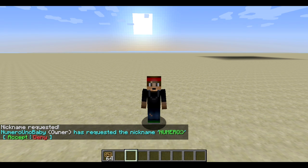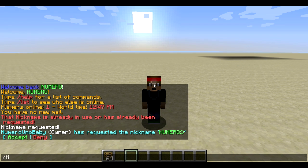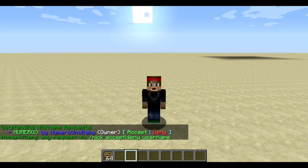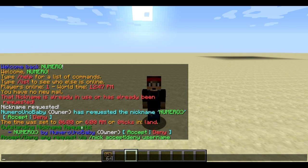As a staff member, you'll receive a notification that this player wants that nickname. A really cool feature of this plugin is you can accept or deny it right in the chat with a simple click — no commands needed. If you're not online and miss the notification, you can type slash nick list, which shows all pending requests stacked up as a list.